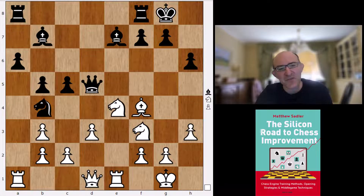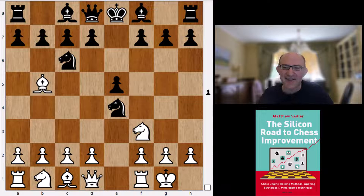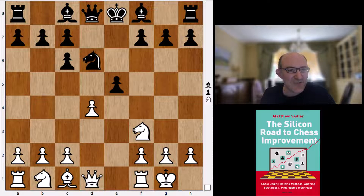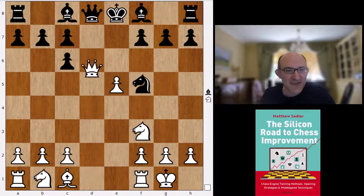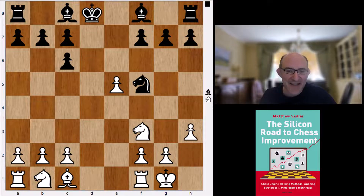Just one more interesting thing to point out: after castles, Nxc4, at slightly lower depths - 70,000 million nodes - Stockfish was happy to play the Berlin ending. It's incredible to compare the sophistication of what Stockfish is finding here compared to Stockfish 8 against AlphaZero games, where Stockfish 8 was just getting absolutely nowhere with White, not finding any lines at all.